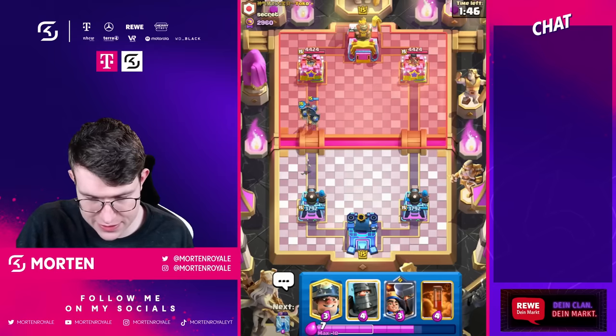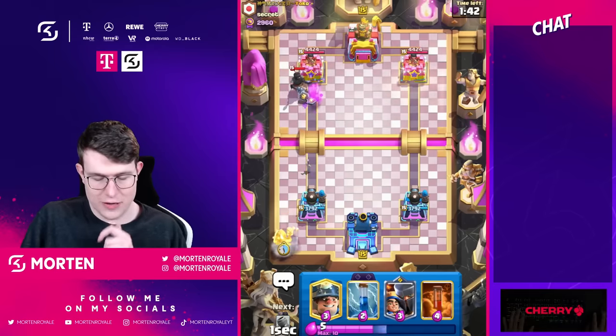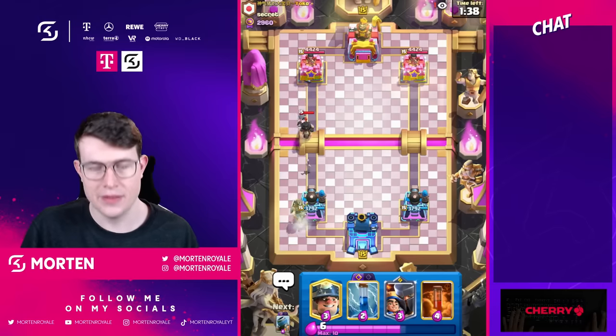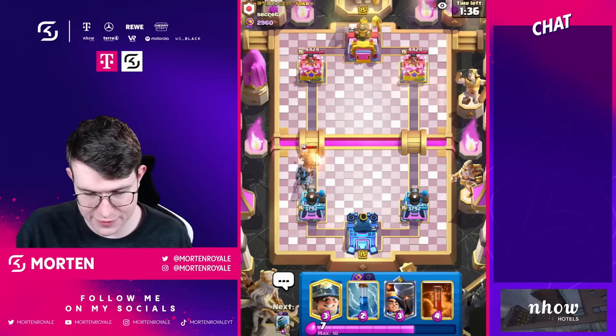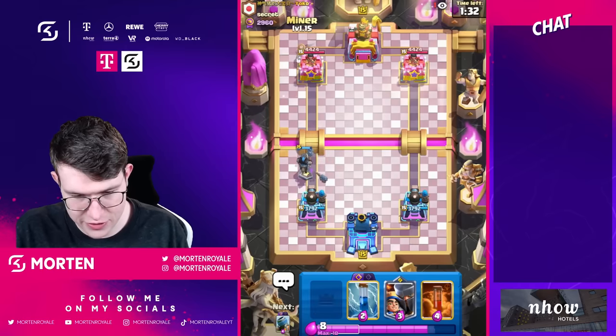Then we go for our dark prince. He just lets it go and falls down, so just go for my dark prince, and then I can go miner in the back. I feel like we should have a good situation because his only real play right now is like defensive giant or bats — he will most likely go bats first.